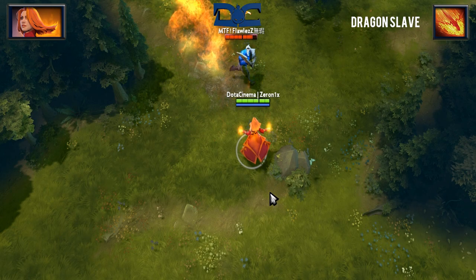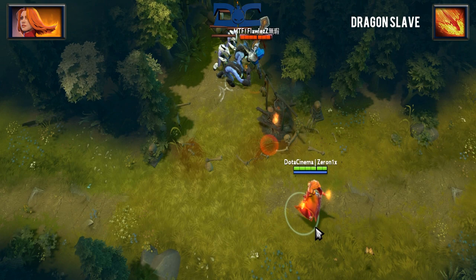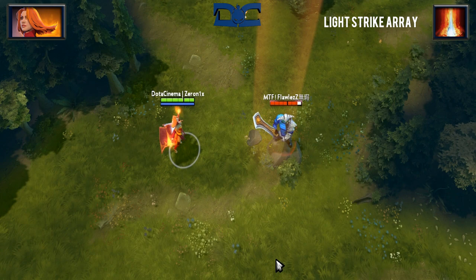Dragonslave is very similar to Death Prophet's Crypt Swarm skill. When used, Lina creates a cone-shaped wave of fire that will damage units up to 1,100 units away for 280 damage. Having a cooldown of 8.5 seconds allows her to spam this, pending her mana regeneration.